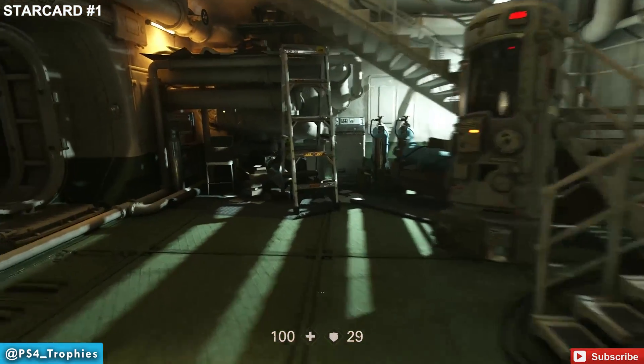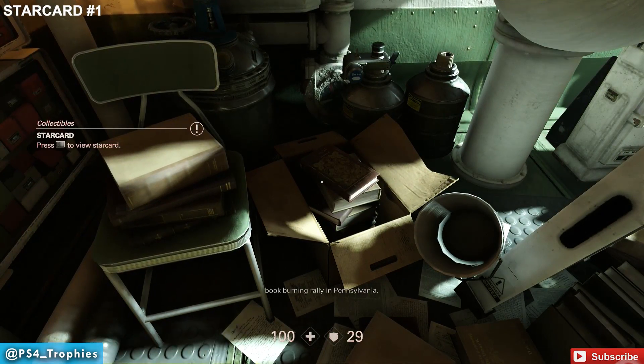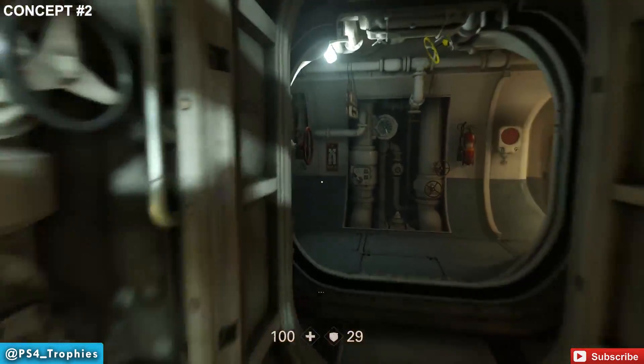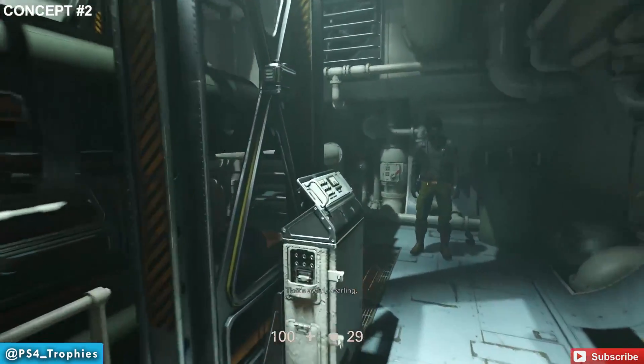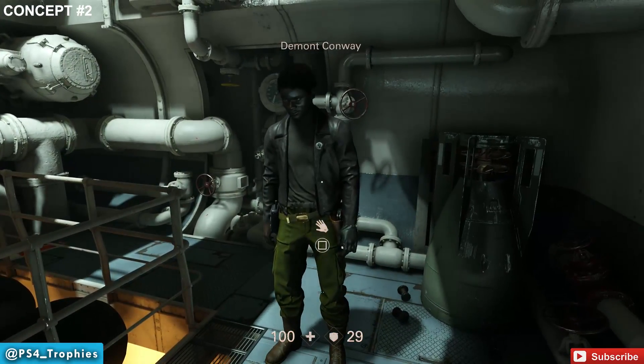We'll do a little backtracking in here, but that's okay. You also get a star card in Set's lab, so make sure you grab both of those collectibles in this room. Now we're going to get concept number two, but I'm not going to be able to grab it right away because there's a fella blocking my path — it's over there in the corner to the left.